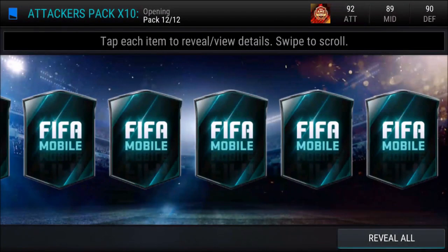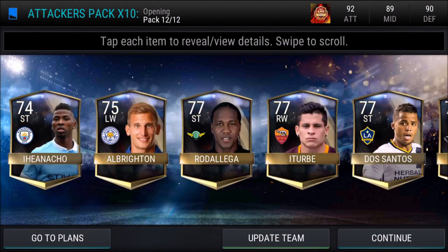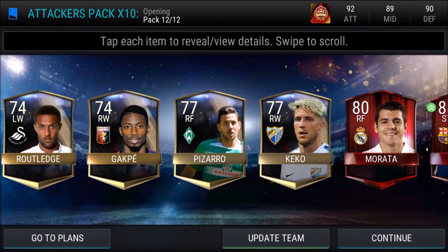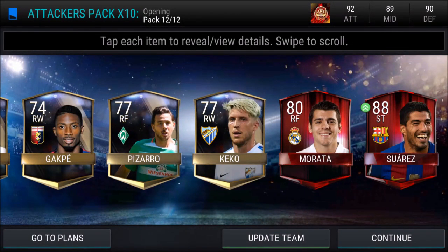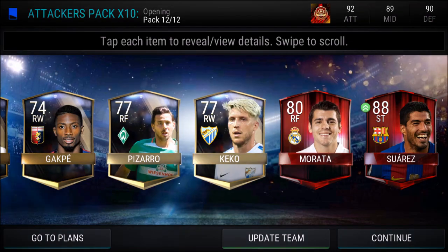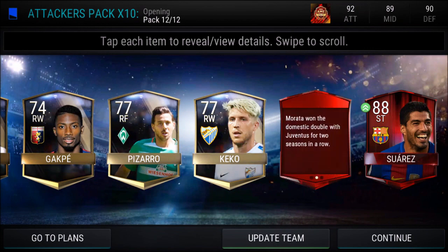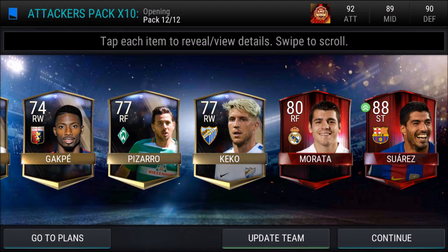Here's the topper. I can't look. I'm gonna press reveal all and scroll through everything — you guys are gonna see this before I am. Boom. I see an updated team, that's a good sign. We got one elite... I see it's Barca. Suarez! Actually, we got two elites: 80 Morata and 88 Suarez. We didn't get Messi or Ronaldo, but 88 Suarez is still a sick pull.